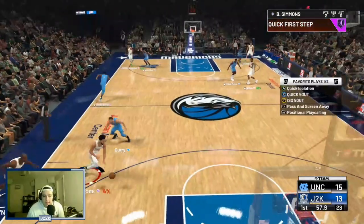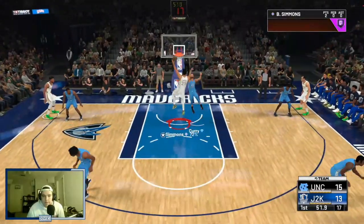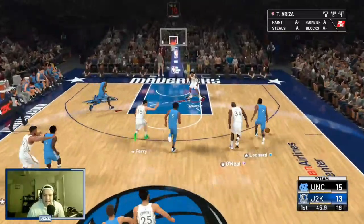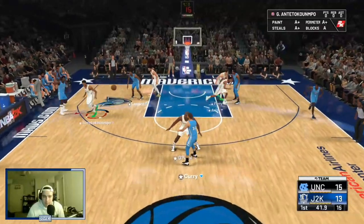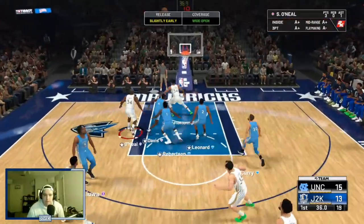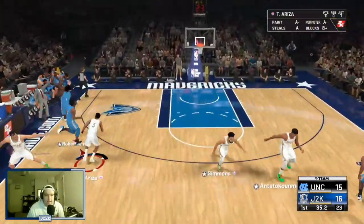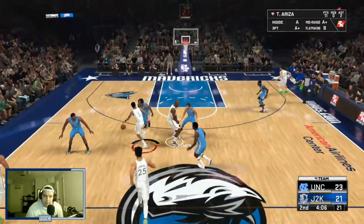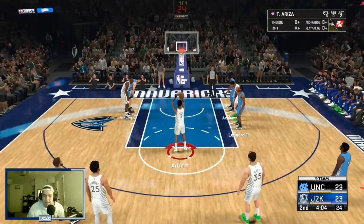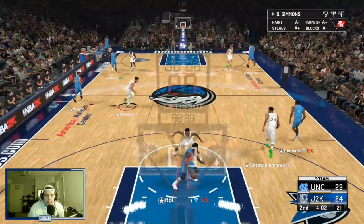Nice legal screen there. We'll space the floor. Wide open Trevor Ariza for three — nice shot, let's go. We've got to find the green window on that jumper because it is super smooth. Get the ball to Ariza — he's going to double me, I know it's coming — but we actually ran around the double that time. And one dunk! We're only up by one. My opponent is doubling every time the ball gets in Ariza's hands, which makes it tougher, but we'll do our best to get as many clips as possible.